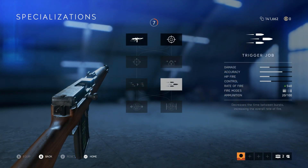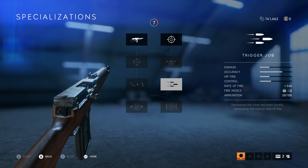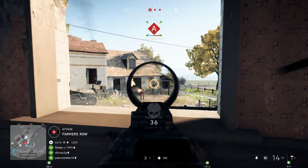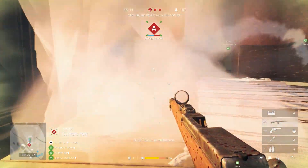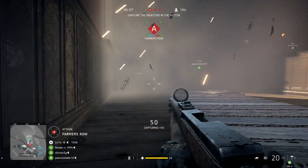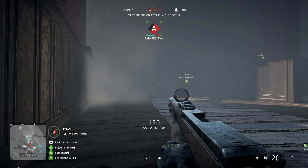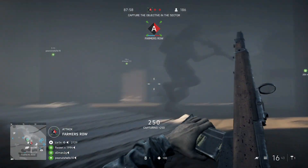What's really cool about this gun is trying out some new specializations we haven't seen before in the assault rifle category. We have the trigger job, which decreases the time between bursts, increasing the rate of fire from 423 to 540. This helps bring the gun up from being the slowest rate of fire out of all the assault rifles to tied for last with the Rivioles. You definitely notice the difference in speed when you have the specialization equipped, and it just feels like a beast with the rapid burst fire.